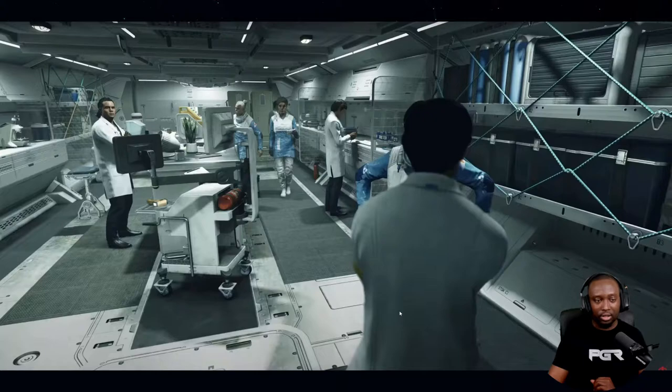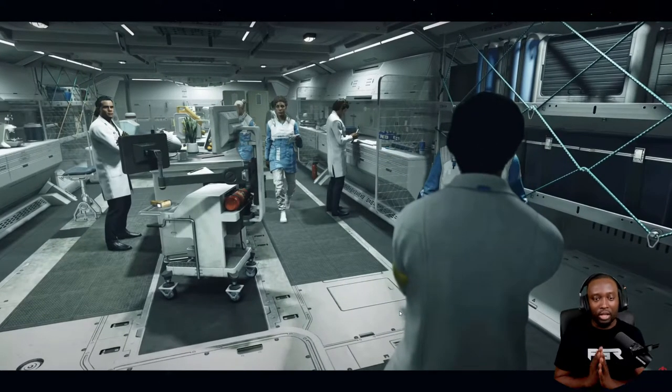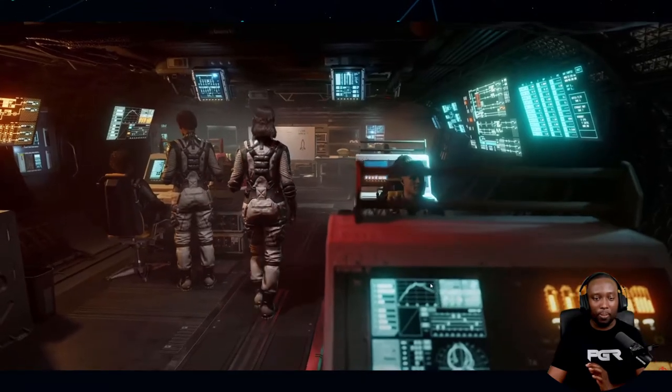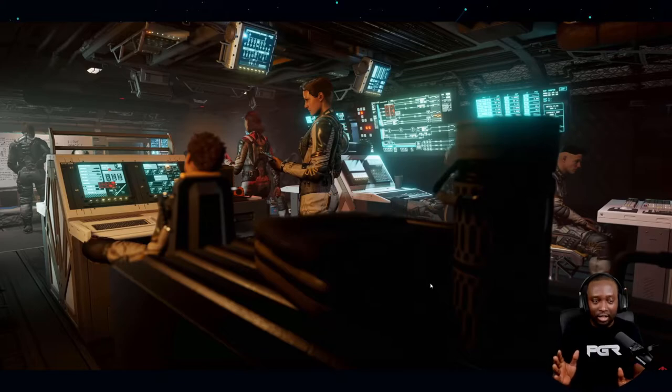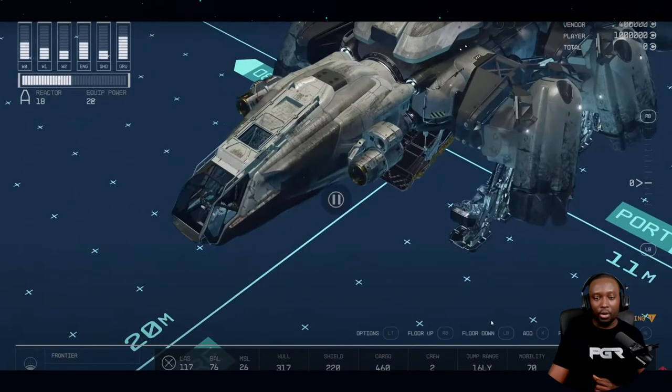The fact that you can hire NPCs to work on board your ship is really great. I'm not sure if these are ships you can own with your own NPCs, or if this is part of the storyline. But if this is your ship and your NPCs are organically working on it while you're flying around, that would be awesome.